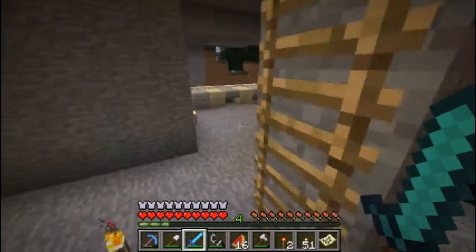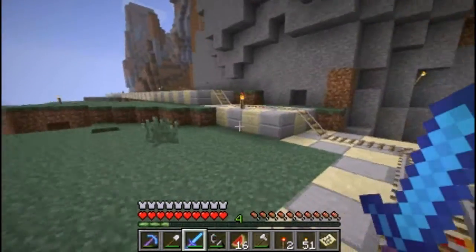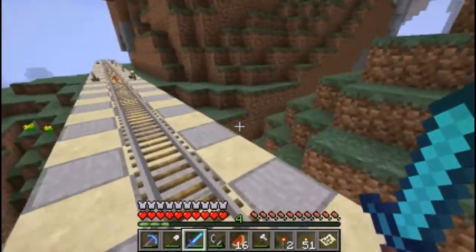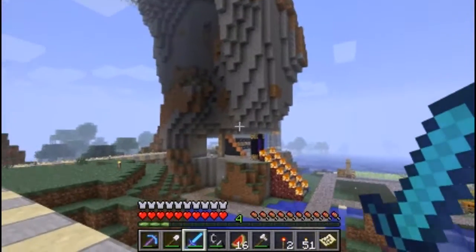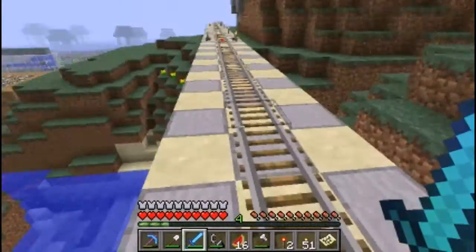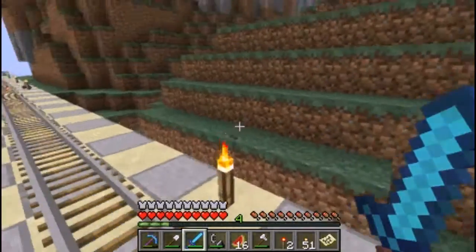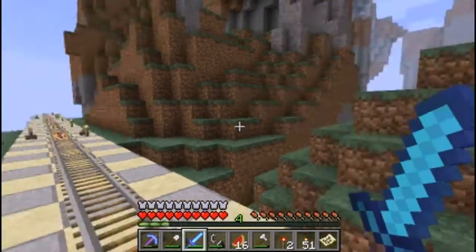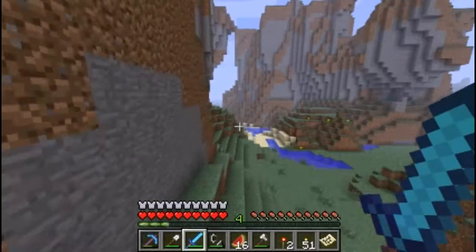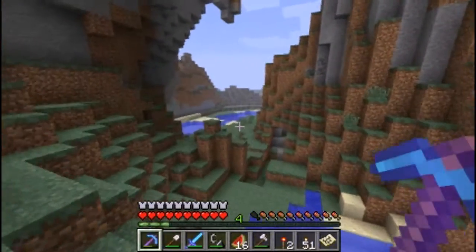Otherwise we'll have to wait. That's not a big problem - I can gather some sandstone while the day passes. Desert is this way. I could make another railway - make an option where the cart slows right here and you have two options: to proceed to tree farm, or to turn right to the desert. I might think about that.